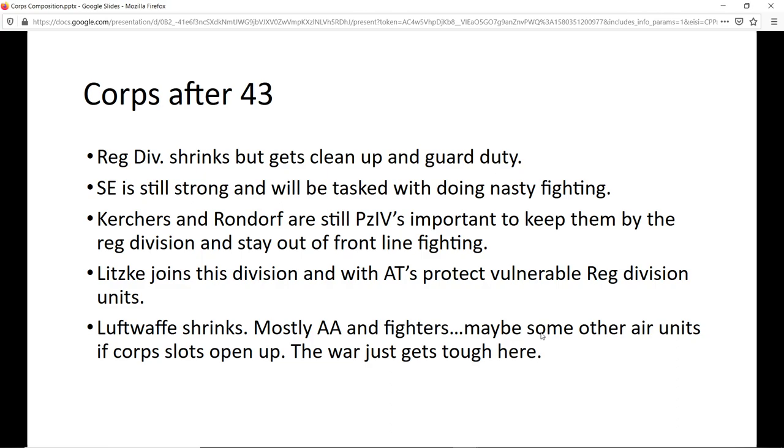After '43 the regular division gets smaller, still assigned cleanup and guard duty, while the SS remains strong and does most of the nasty fighting. I keep Kirchner and Rondorf on Panzer IVs — they'll be more vulnerable in '44, but it makes sense. Then Lütke joins and the regular division finally has something heavy to help for the first time since Stalingrad. The Luftwaffe noticeably shrinks in '44 — basically just AA and fighters. Maybe I can squeeze Rudel or Lent in there, but by '44 my other tactical bomber is probably retired, and even Rudel gets dangerous to deploy.